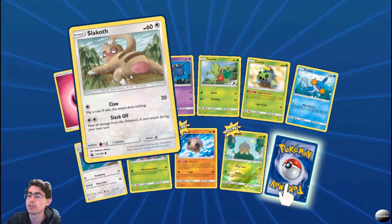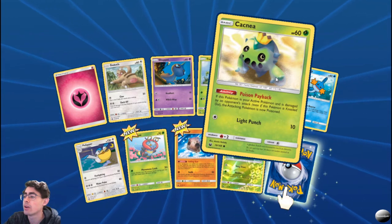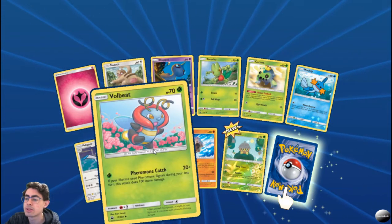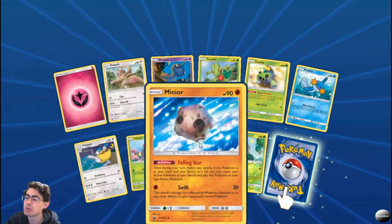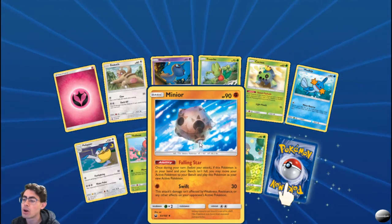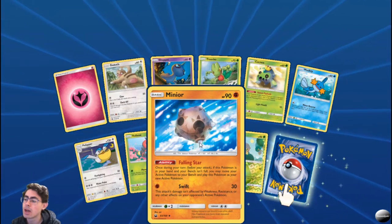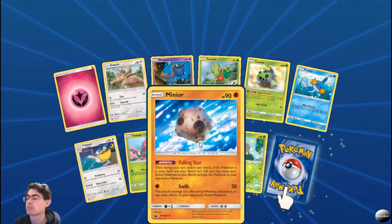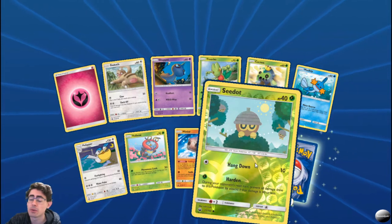Next pack: Slugma, Shepard, Trico, Cacnea, Mudkip, Pelipper — Firefighting, very situational. Warbeats — Ferremote Catch: if your Illuminas used Ferremote Signals last turn, gets 100 more damage — unlikely combo. Manure — Falling Star: once during your turn before you attack, if this Pokemon is in your hand and your bench isn't full, you may move your active Pokemon to your bench and play this as your new active. This attack isn't affected by weakness, resistance, or other effects. Very nice foil seed art — the artwork on these cards is beautiful.